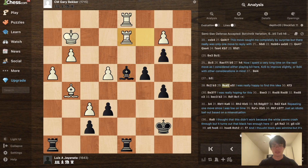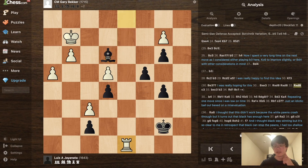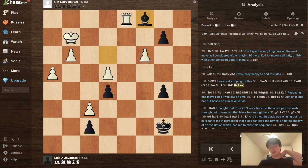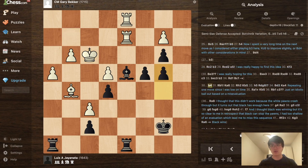After Rc2 to defend the pawn, and b3, Rc2 to Rd2, I played e5 — I was really happy to find this idea. The point is that they cannot win a pawn with Be3, because I just win: after they win one of the rooks I play c3 and the pawn rushes through — Rc1, Rd1, Bc1 just promotes the pawn next. But my opponent didn't fall for that and just played Kf3, activating the king. I realized it's not so easy to win.